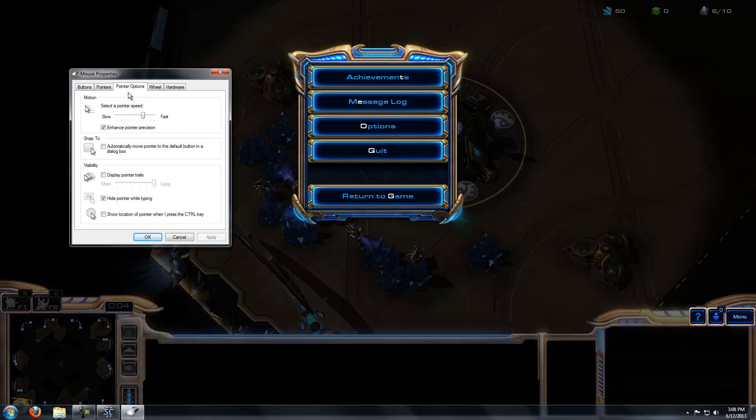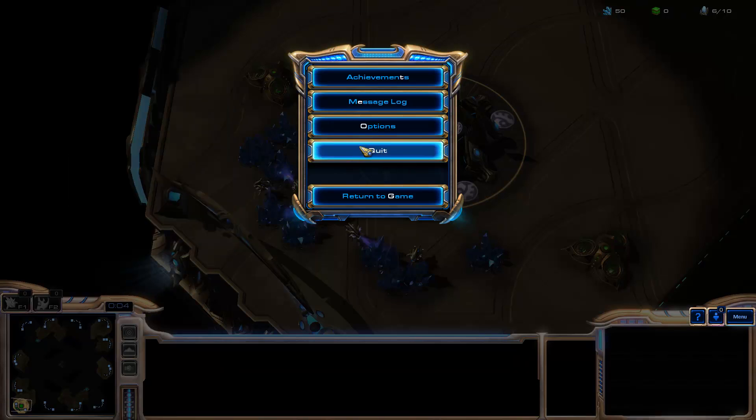Go to Pointer Options and you can change the speed there. For the smoothest mouse, you want to use a 6, but I personally find this is a little bit too slow for StarCraft 2 and I go up to an 8. Again, 6 is the smoothest, but I think speed is more important. It is personal preference, but if your speed is under 6, I'm certain it's too slow.